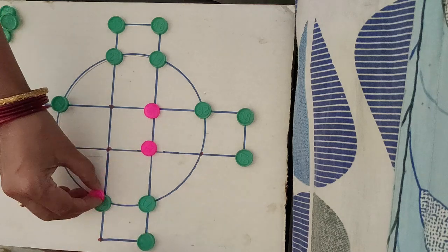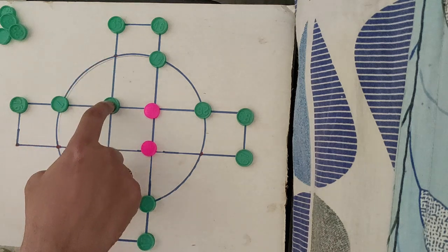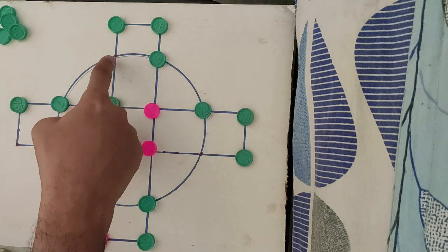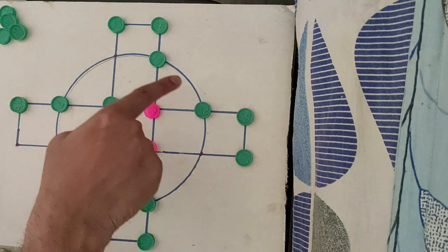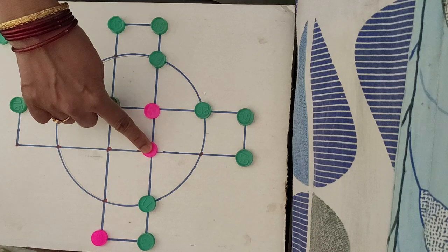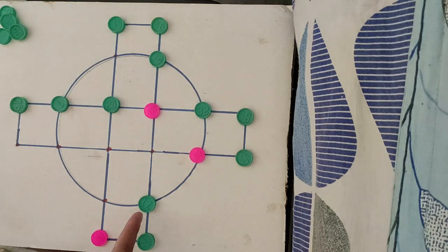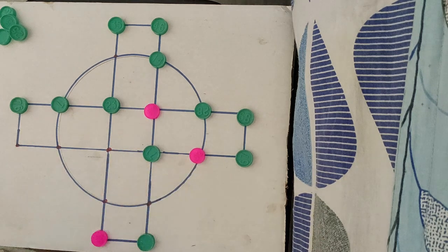Now there is a chance for this tiger to jump over the goat. This move is an illegal move — we cannot move like that. We can move like this, or we can move within this circle; that is all. There is a chance for this goat to be killed. If I move here, this tiger can kill this goat. If I don't move this coin, this tiger will kill it. If I move here, this tiger or that tiger will kill. This is the problem.